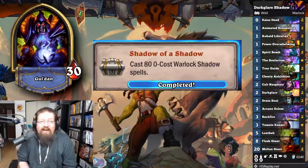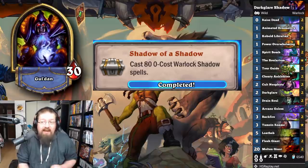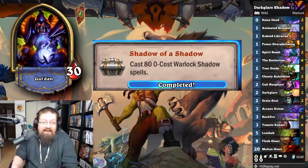'Shadow of a Shadow' — cast 80 zero-cost Warlock shadow spells. I played Dark Lair Warlock because it's a high-cycle deck. You've got Tamsin and just play Pact of the Lich, Drain Soul — eventually it'll get done. You can use Tamsin to make things zero, or just play Raise Deads since they count on their own. Overall, it didn't take too long.